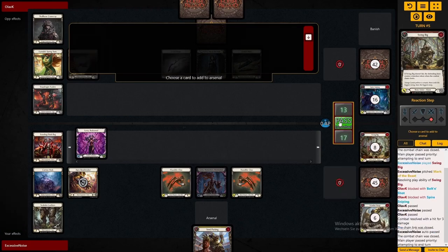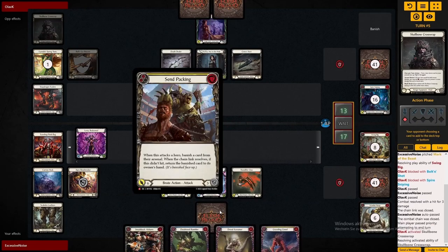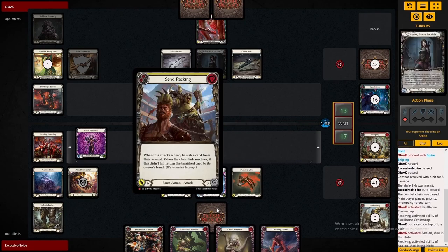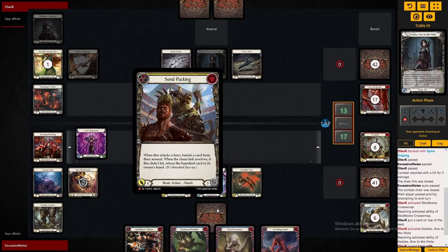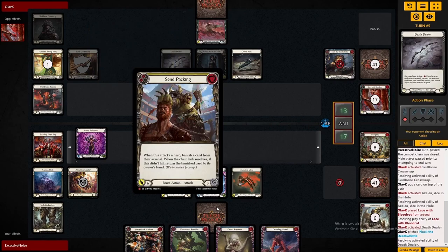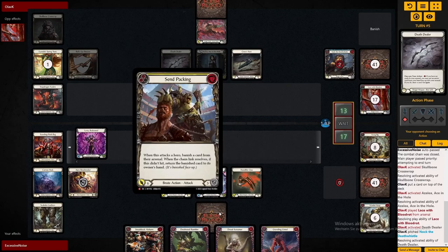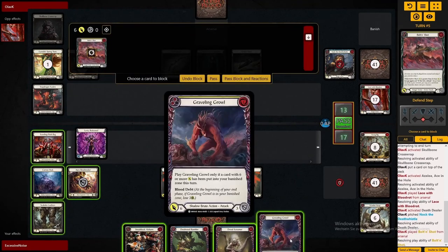We also get to set up Zen Packing into the arsenal. Zen Packing and Scents are extremely strong against Azalea, because those 5-card hands are where she's at her strongest. If we threaten to destroy her arsenal, we are getting at least 2 cards. With the Apex Bonebreaker, those cards are coming in for 7, so we are at least threatening 3 cards — or her tunic.